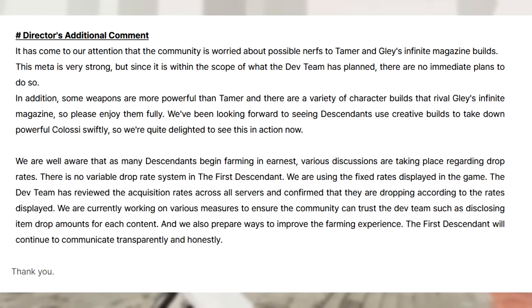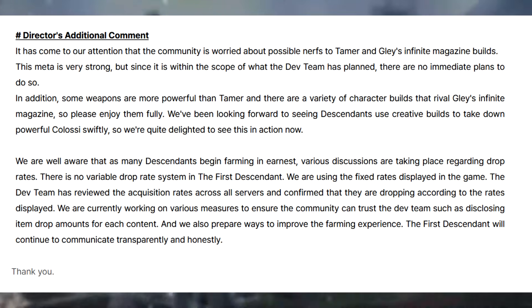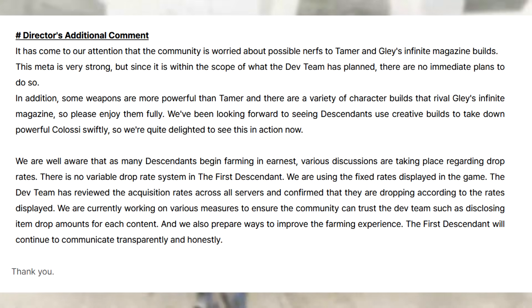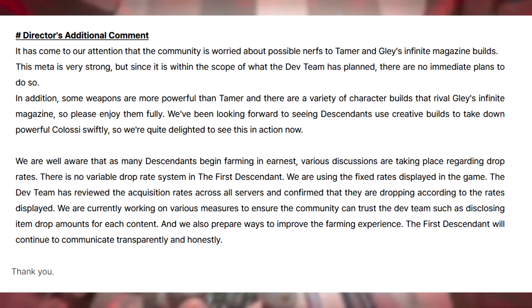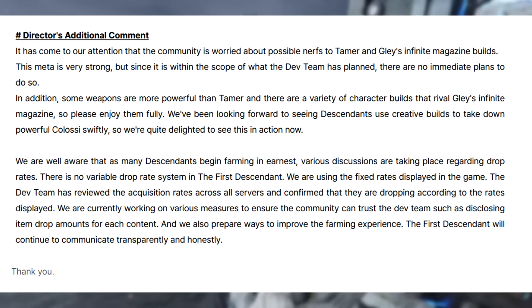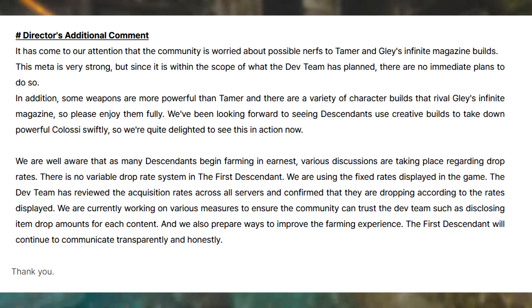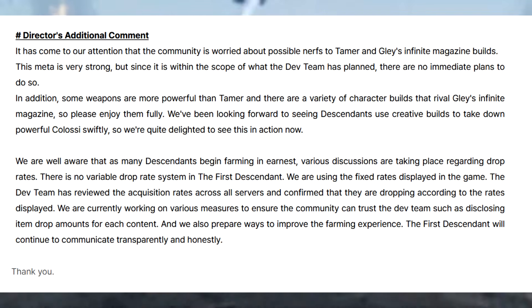The First Descendant team says they will continue to communicate transparently and honestly. As for drop rate concerns — if people are genuinely having issues, they should consider implementing something like a pity or unlucky timer, where after a certain number of attempts you're guaranteed to get something. Percentages aren't always going to be ideal, and with as many people pushing back on drop rates, it's definitely something to consider.